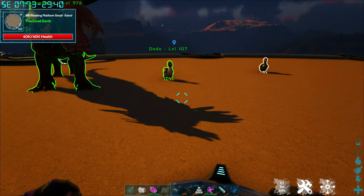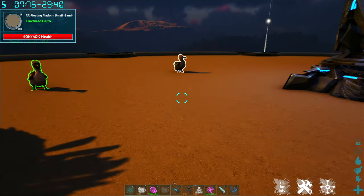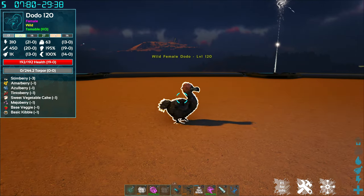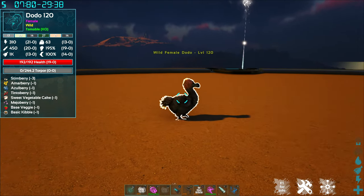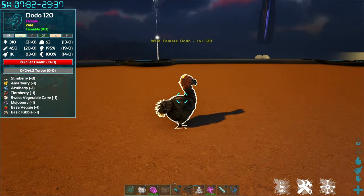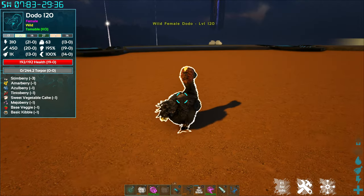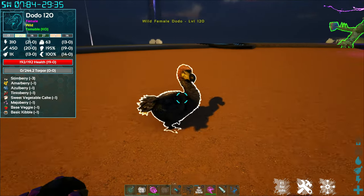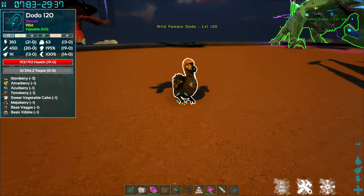And more useful for taming — if I'm looking at a wild dino, it will also give me all of the pertinent stats on that particular dino, as well as exactly what I need to go ahead and tame it. So if you are out hunting dinos, this makes it much easier to find ones with the levels and stats that you are looking for.